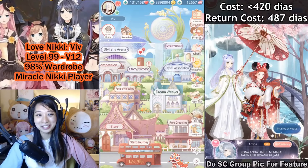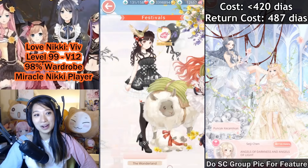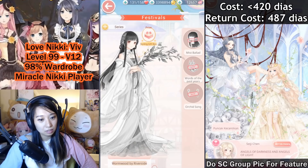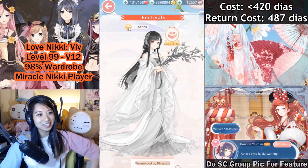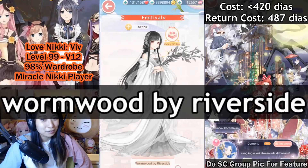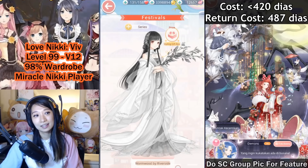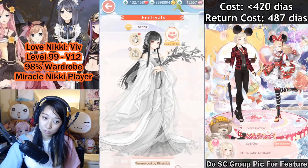Look what new suits are coming to Love Nikki! If you head over to Achievement, smash the gallery button - destroy the festival - whatever the name of this suit is: it's called Woodwork by Riverside. I know this suit as Dunia Lotus because it already came to Love Nikki Indonesia and it's called Dunia Lotus. Why is it Woodwork by Riverside here? That's such a strange name. Anyway, Woodwork by Riverside is coming to Love Nikki in the future.